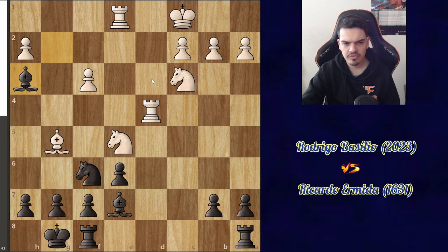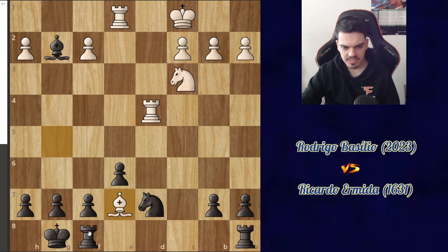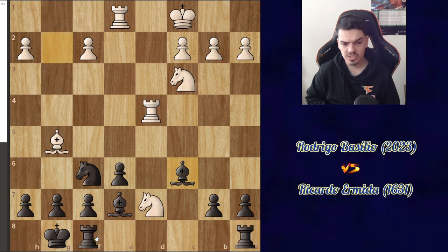I didn't really like this. It felt like for the price of a pawn, it would just misplace my bishop, and I thought this wouldn't be that good for black. But this is actually very good for black according to the computer — it's just a comfortable advantage being a pawn up. The engine says that after bishop takes on g2, knight d7 is rather strong, because if I take on d7, he takes on e7, and I'm losing an exchange.